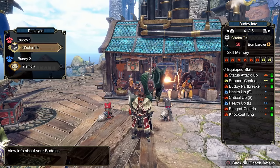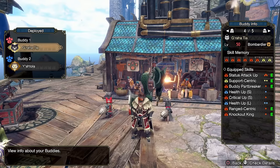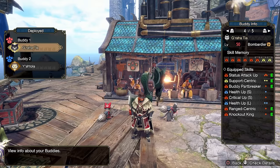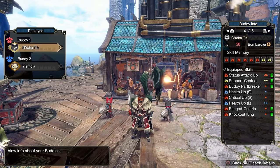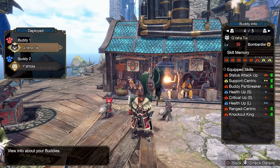You don't even have to work at it in the hunt — it instantly improves your hunting experience. In my case I have Status Attack Up, Support Centric, Buddy Part Breaker, Range Centric, and Knockout King. The idea is to trigger as many status ailments as possible — I can swap these for paralysis or sleep. Support Centric increases the amount of times they do their support moves. Buddy Part Breaker so that you break parts, which increases flinching on the monster and makes you deal more damage on broken parts — there are even skills now that allow you to leech health off broken parts. Range Centric keeps your Palico doing more ranged attacks, which in my case is ideal. Knockout King means that when your Palicos hit with a blunt weapon, they deal KO damage so you can knock out monsters.